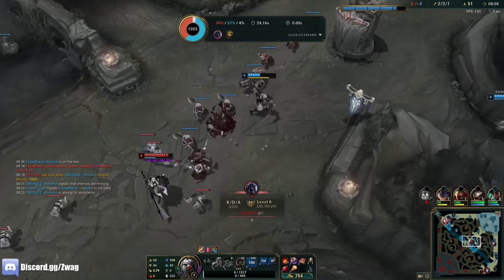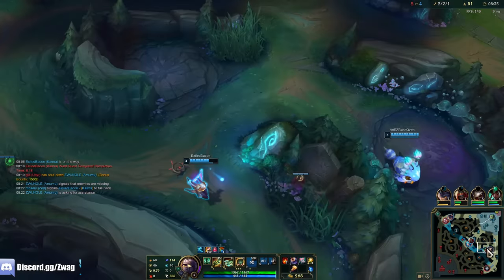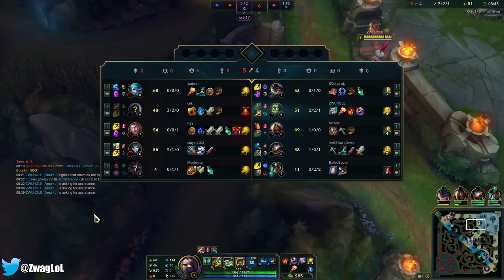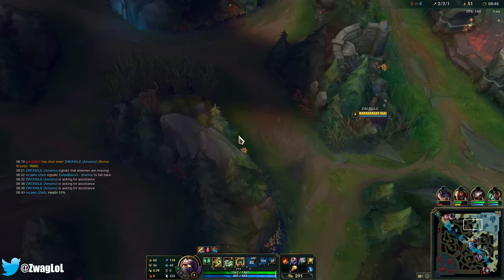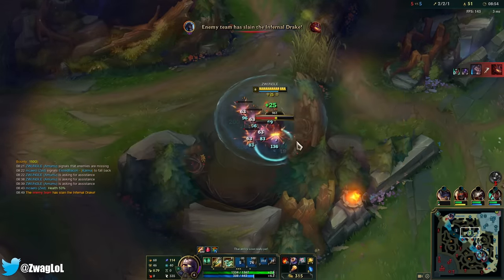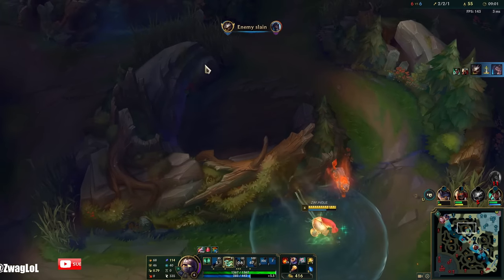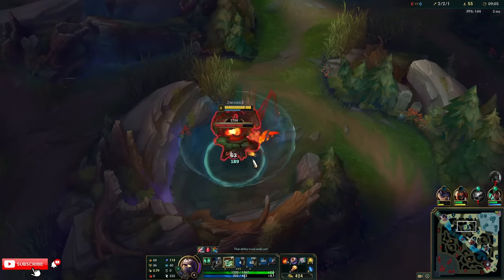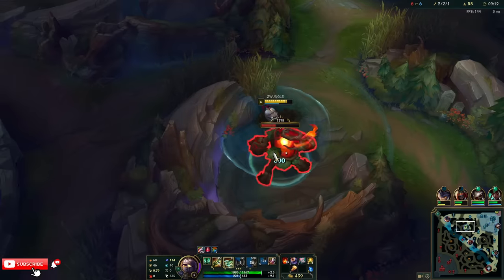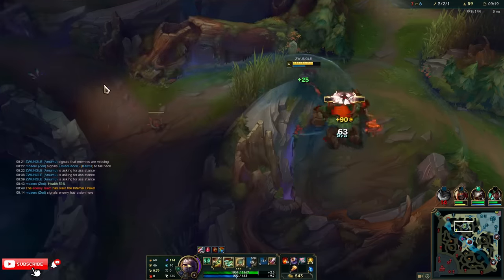I actually just don't want to play the jungle climb anymore. It's just me being permanently invaded every game I play — this never happens to any of my other junglers. The enemy jungler is just permanently going for me, not ganking, not doing anything — just permanently hunting me down in my jungle. And then I get losing laners so they don't even collapse on the guy either. I end up winning anyway — it's just not fun to play this.